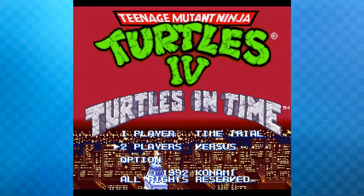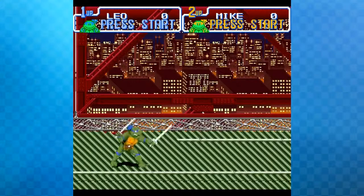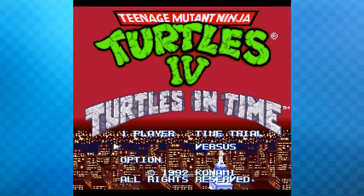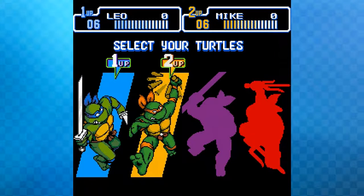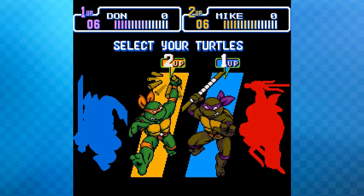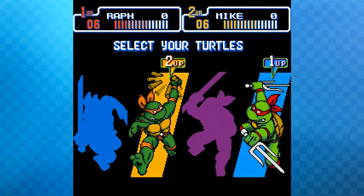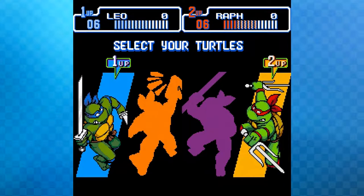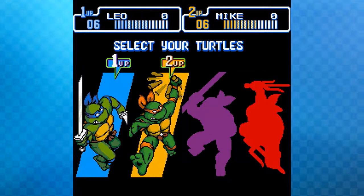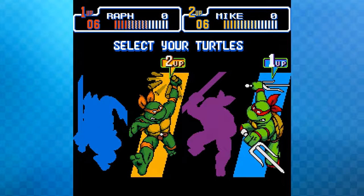They'll go two players and explain the mechanics as they go. You can pick any of the four turtles — Donatello has longer reach, Leonardo also has good reach, and Rafael is fast and strong. Michelangelo was the host's favorite as a kid, and a lot of people's favorite is Raph.